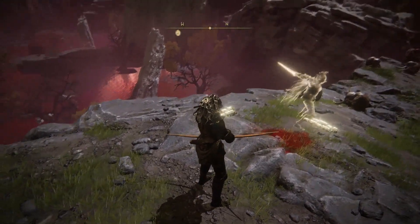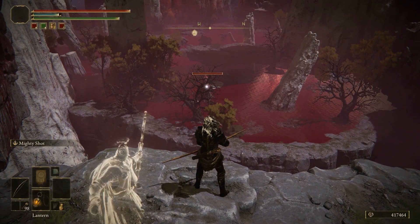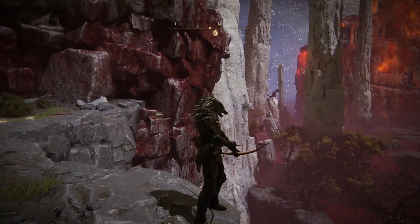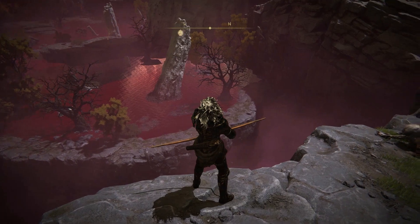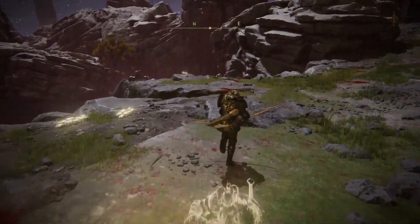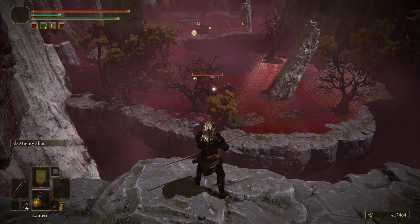There's going to be a bunch of enemies down in this location, and if you go around this corner there's going to be a giant chicken in a lake that you can target from this ledge specifically. The location I'm standing at is right here — you can do this from multiple spots on the ledge, but I found this place works the best. Rest at the site of grace, then as soon as you exit it, run to the cliff side, and target that chicken.